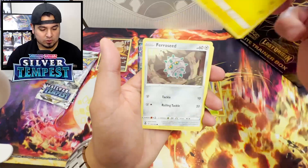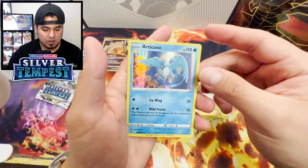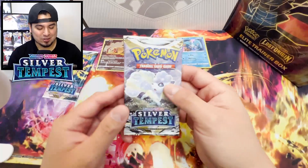Come on - Sunflora, Chinchou, Ferroseed, Pikachu. Venonat, Worker Reverse Rare, Articuno holo. We take those - actually we really don't take these holo rares, we just take it because it's Articuno. So I'll take that.